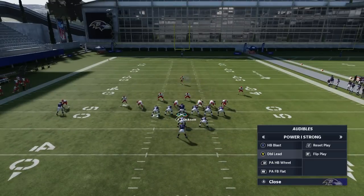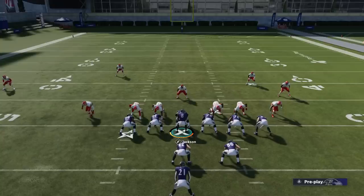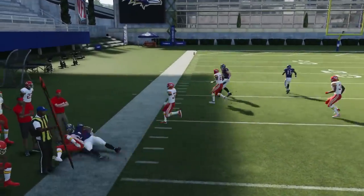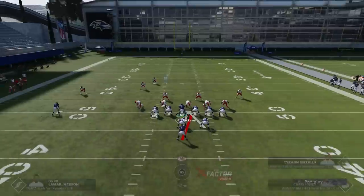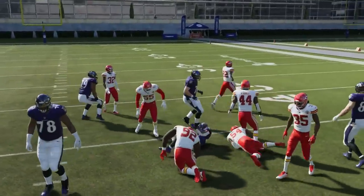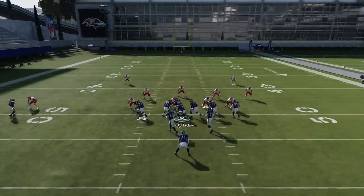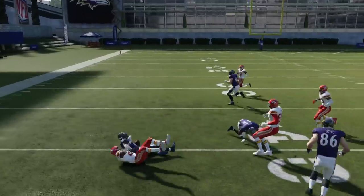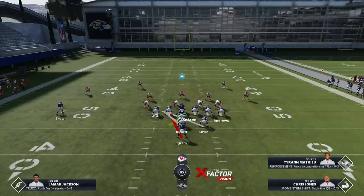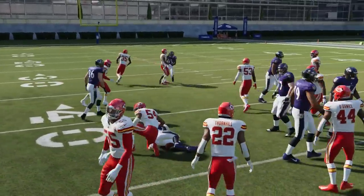The Double Lead especially — when I originally put out this video, I did not have the Double Lead in it, but this is just a really overpowered blocking formation. It's very consistent; I'm not going to say it's the most explosive in practice mode, but in gameplay I get very explosive runs out of it, especially against users. They just don't know how to handle all the blocking. As far as how to run this play: if it's a Cover 3 with a safety in the box, flip the play. You can run to either side, but the Blast gives the most consistent blocking of the two. The Double Lead is a very good run play, but the Blast is definitely the best out of the two.